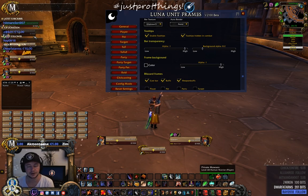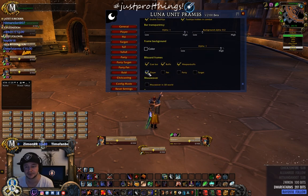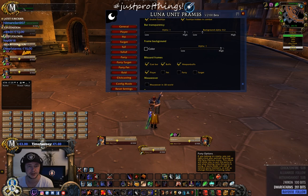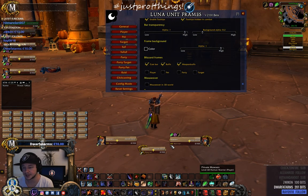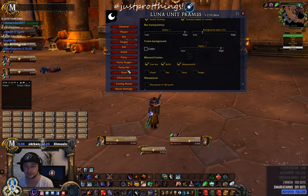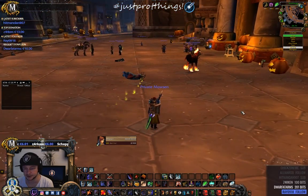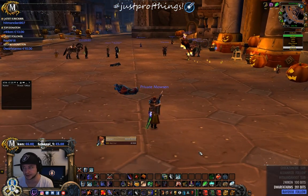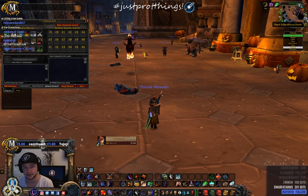You can put the raid frames wherever you like — center, side, anywhere. You can display pets, re-enable the Blizzard frames if you prefer, use the in-game cast bar or Luna's own cast bar. The enemy frame has a built-in cast bar, which is pretty cool.